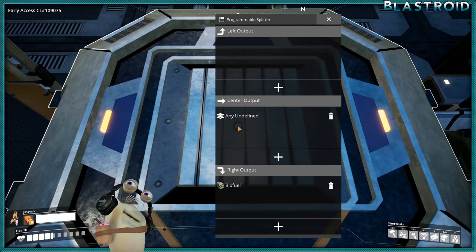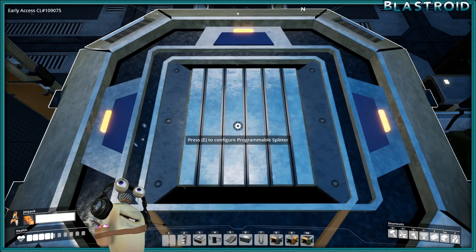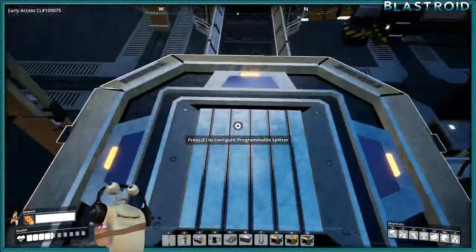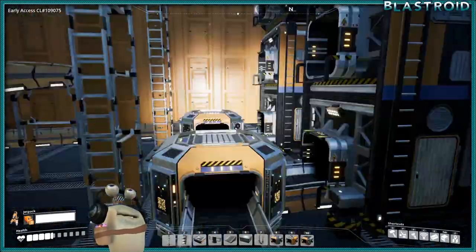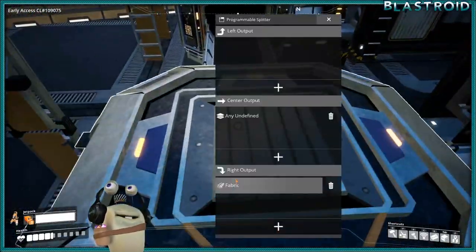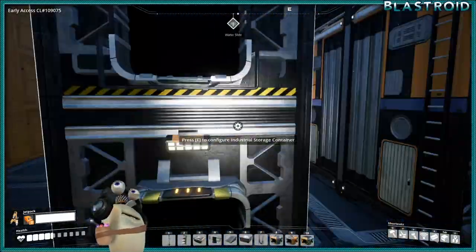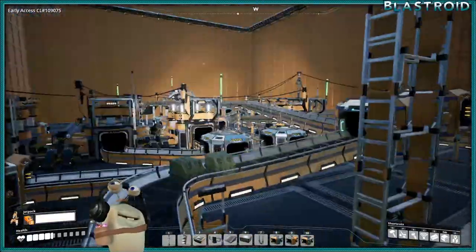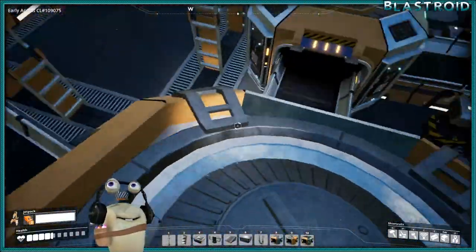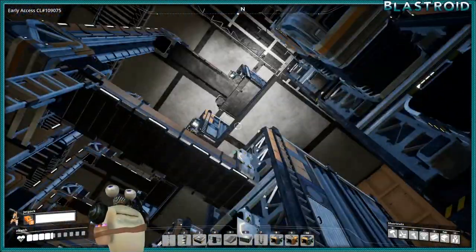What these programmable splitters do is say: if you accidentally sent biofuel — even though I'm making biofuel here — go ahead and send it right to the proper bin. Same thing with this one: send all color cartridges straight here, fabric up there, and all power shards right here. That's the reason for this merger — eventually all the machines will make those products, come right back to this merger, and the AI is set up to send everything to the proper spot.